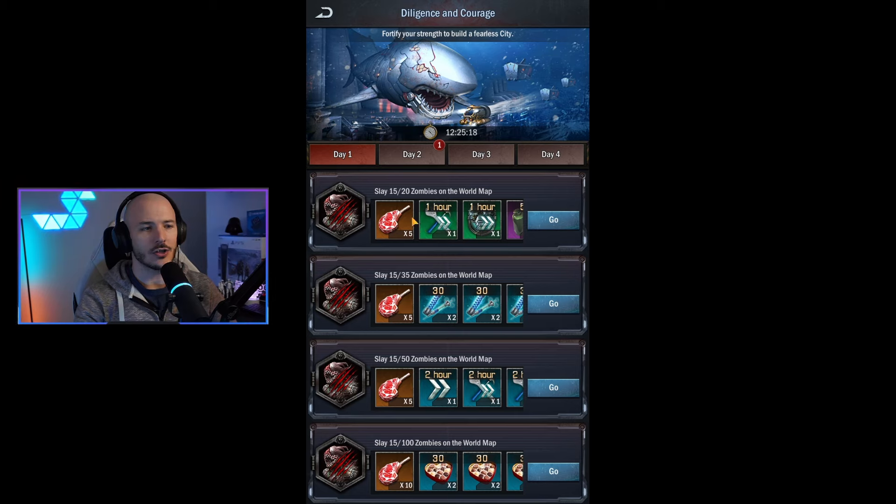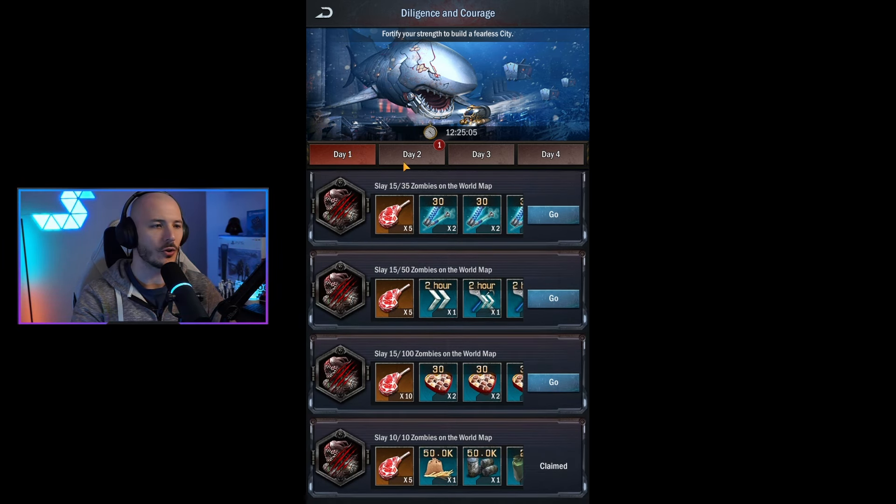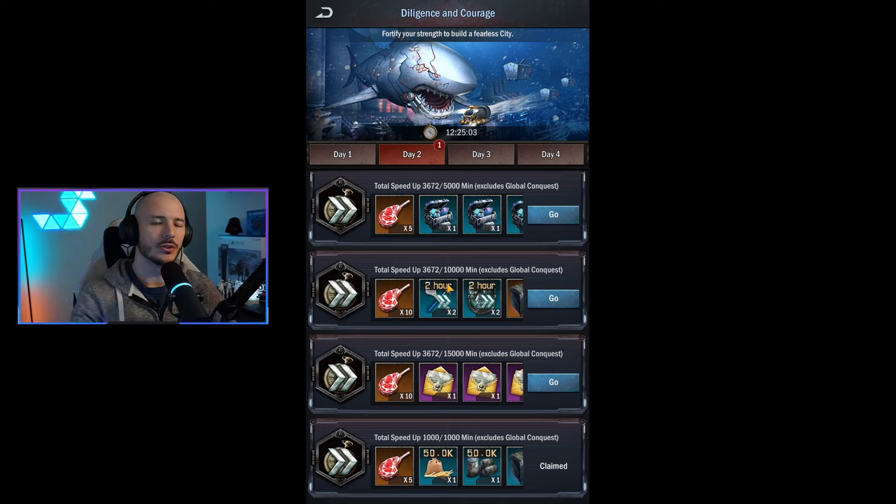We've got the Diligence and Courage event right now, which has various objectives to hit each day, and we are in the final day. Day one is all about slaying zombies — you need to kill a total of 100 zombies on the map. If you have multiple fleets, just send them out killing the lowest tier zombies to rack up those kills. Alternatively, I like to kill the hardest monsters I can actually defeat to get better rewards, though it takes a lot longer.